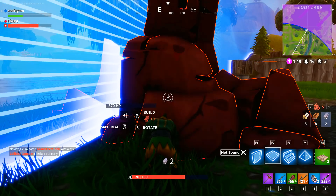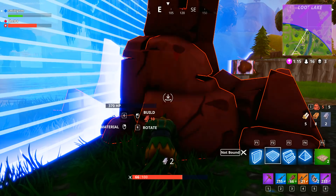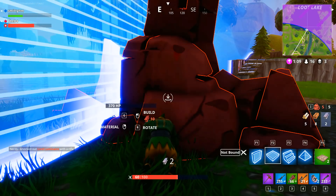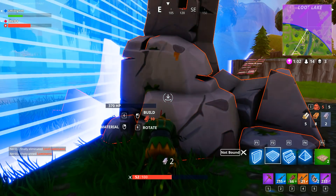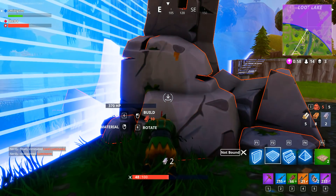Now what they did do with the scoped AR is update it a little bit — they changed the reticle so you can actually see where your crosshair is when you're aiming down sights, which is really nice. The snowball launcher is also getting replaced by the normal grenade launcher. They updated that for the Christmas update, but now they are changing it back, and also increasing the size of grenades in the actual game as well.